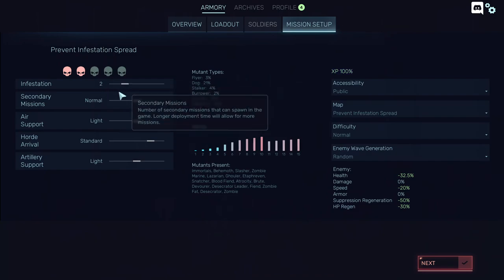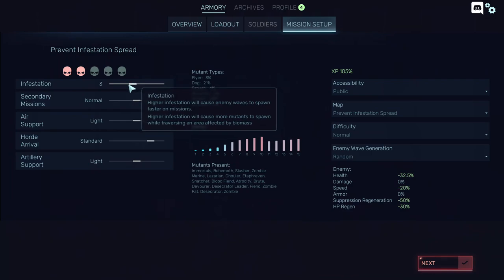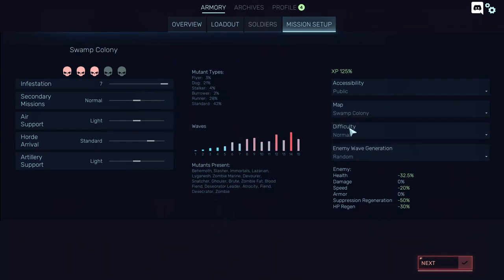Infestation 2 is kind of like the basic difficulty. You should play on infestation 3 if you have a pretty decent team, or if you're just explaining stuff. It also depends on the map — on certain gate-defense maps I managed to hold even at infestation level 6 or 7.